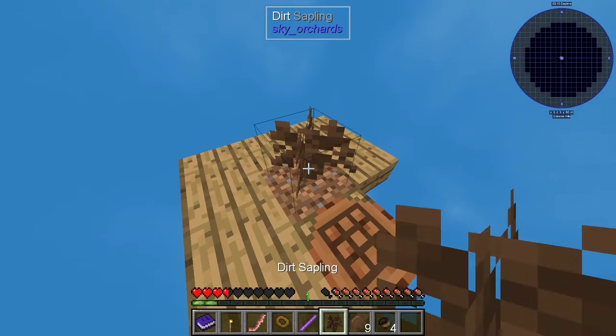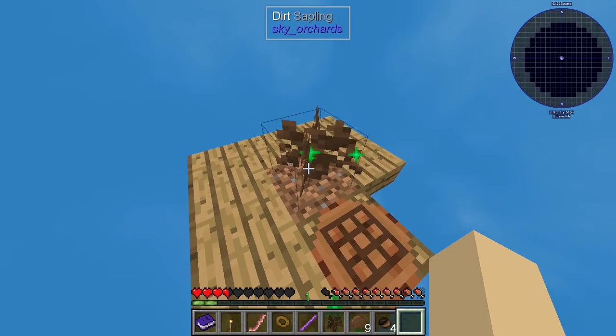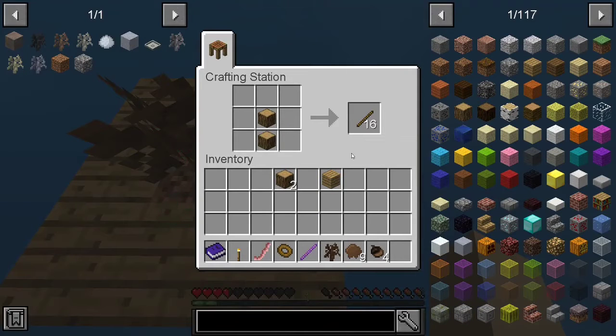Let's plant another dirt sapling, make it grow. I wanna use vein mining, so I'm gonna make some sticks — a wooden crook. I kinda know what to do.